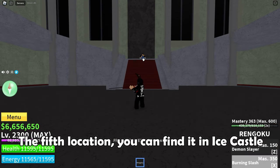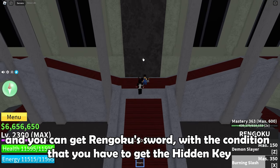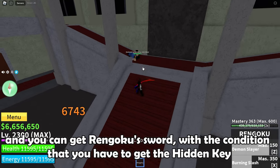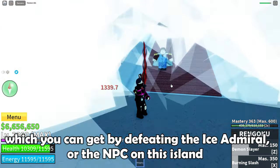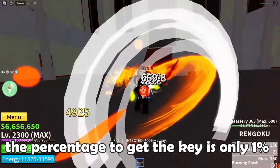The fifth location, you can find it in Ice Castle and you can get the Rengoku sword, with the condition that you have to get the hidden key, which you can get by defeating the Ice Admiral or the NPC on this island. The percentage to get the key is only one percent.